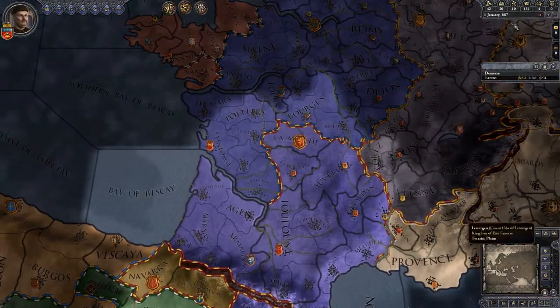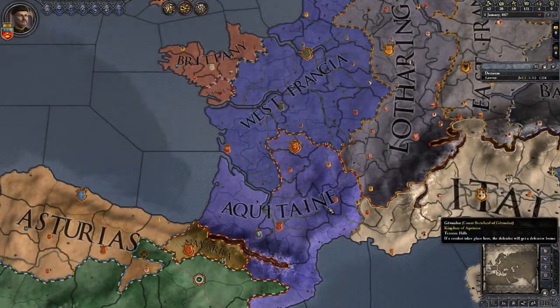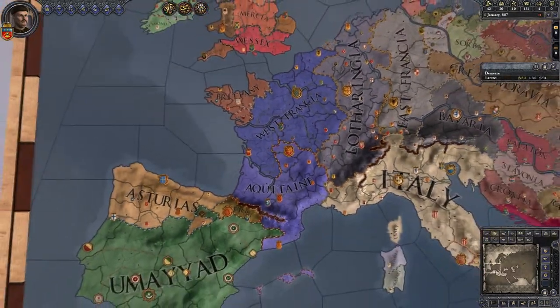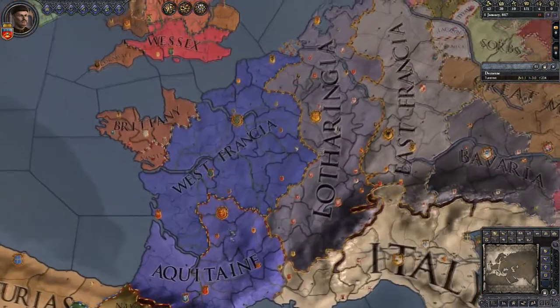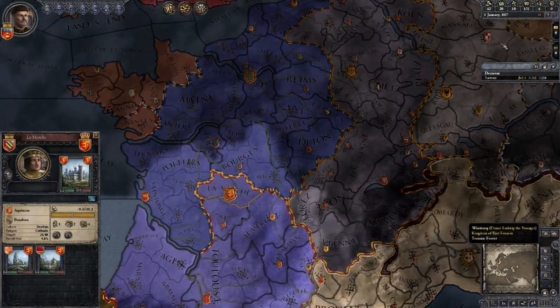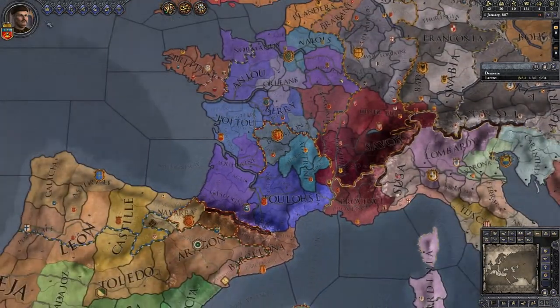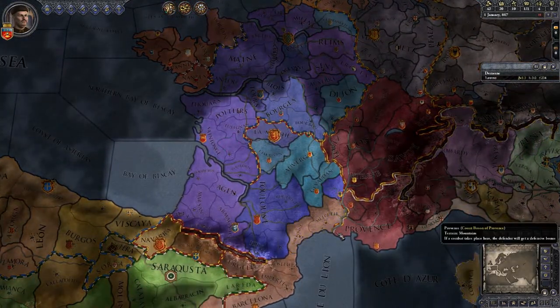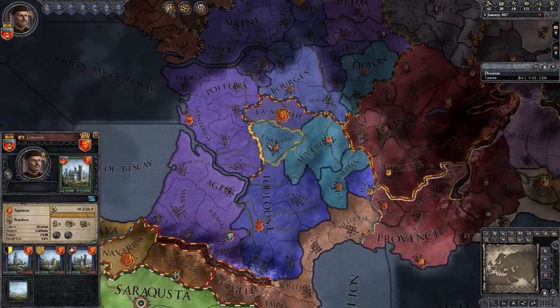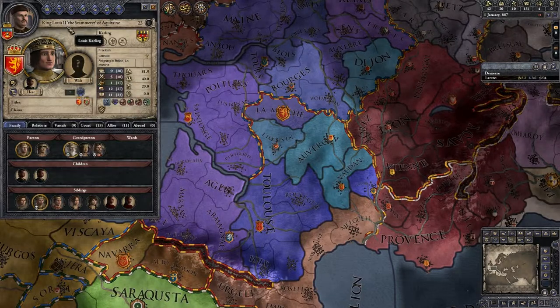Basically Crusader Kings 2 starts in the year 1067. That's after the Norse DLC has been added. There is an earlier start at around a thousand and something - I can't remember entirely when. But at least it starts now when you have the actual content. So we are playing as a guy in the Middle Ages, and we are basically this single count right now, directly under King Louis II of Occitane.